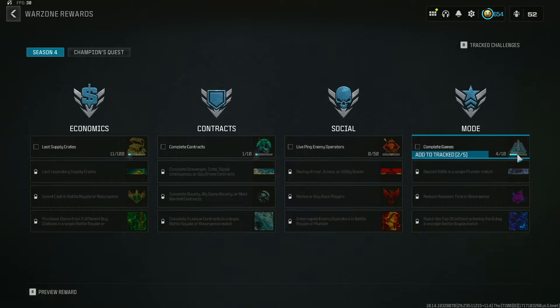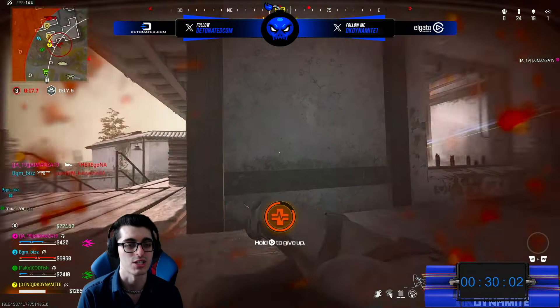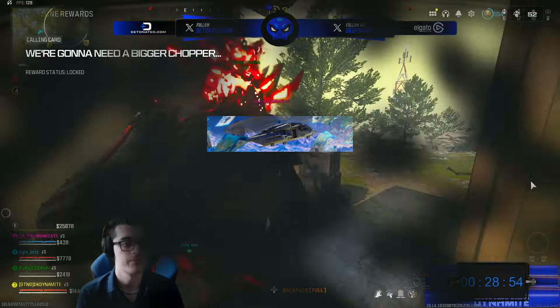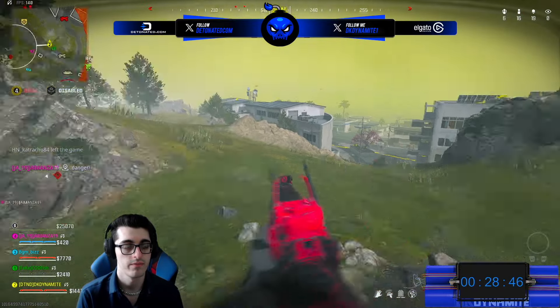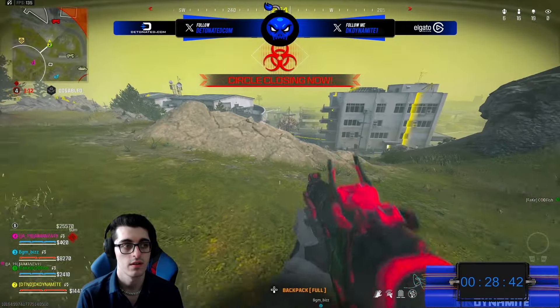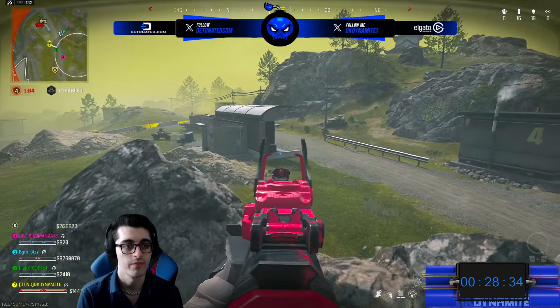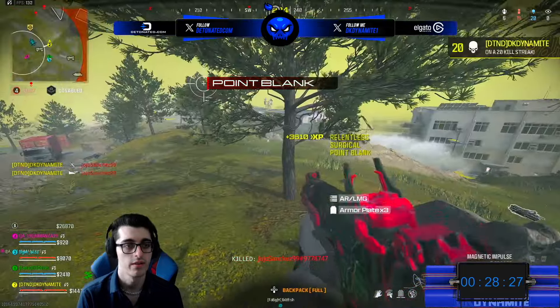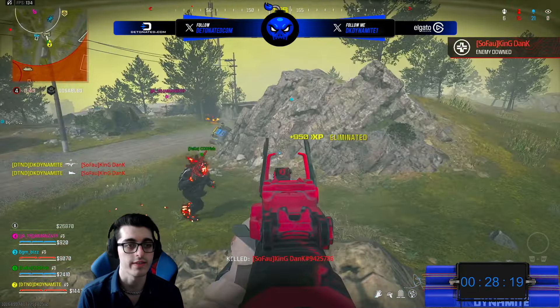Moving into the Mode Specific category: complete 10 different games — just spawn in and fully play out the match whether you win or get killed — and you'll get the Icon of Honor emblem. Next, deposit 500,000 in a single Plunder match. It's unclear whether it has to be you alone or if your team can collectively contribute. I'd recommend trying it solo. As of recording this, this challenge is bugged and not tracking properly, which means the challenges listed after it also can't be completed. When fixed, you'll get the We're Gonna Need a Bigger Chopper calling card.